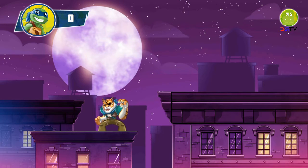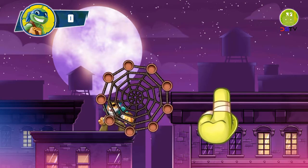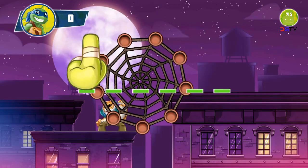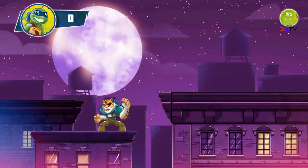To defeat Tiger Claw, avoid the nets he shoots by swiping them. If the nets stick to the screen, make sure to get them off quick. Now you try it — awesome! You're ready. Tiger Claw is dangerous — watch out for his nets.